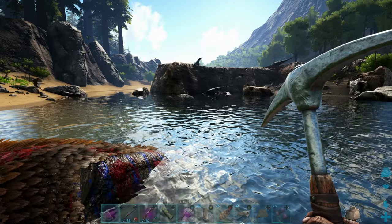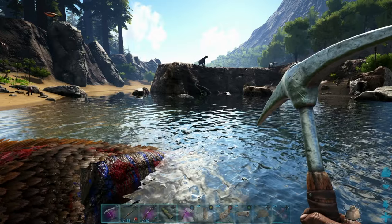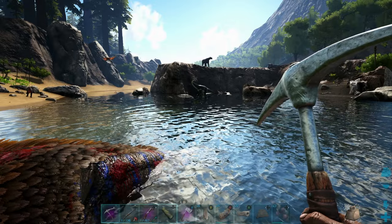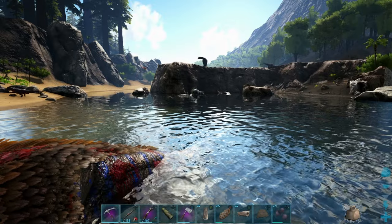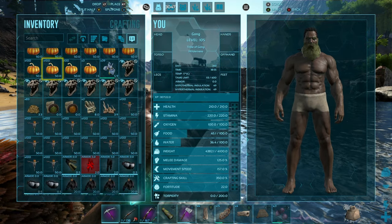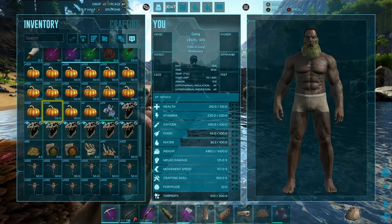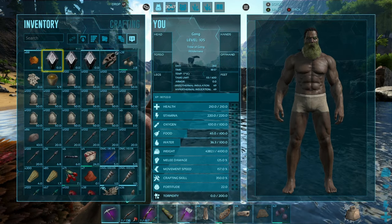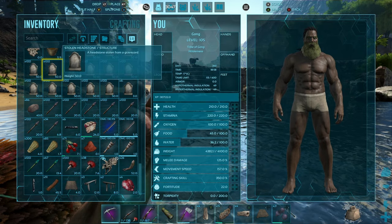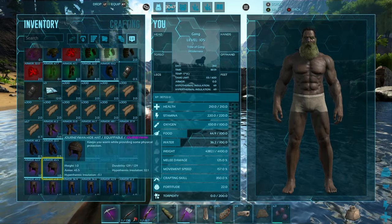You can continue to do this a few different times and you'll get all the chibis you need. Upon killing it, this is what my inventory looks like: bones, skeletons, jack-o-lanterns, and a bunch of other stuff — all from just doing what we did. That's basically how that works.